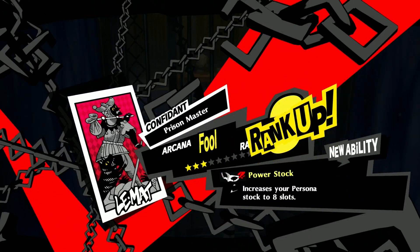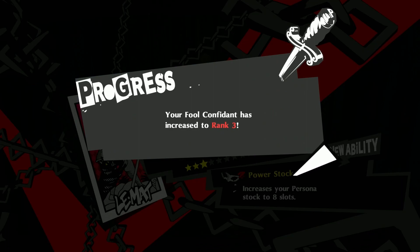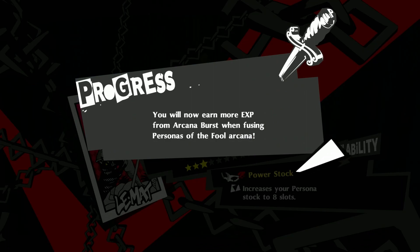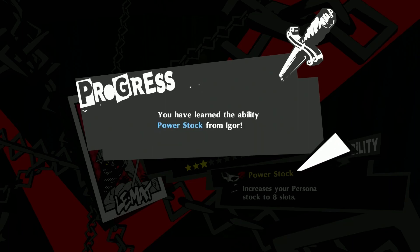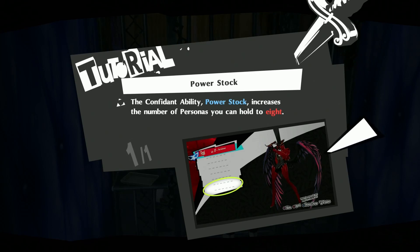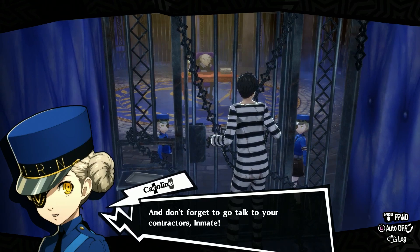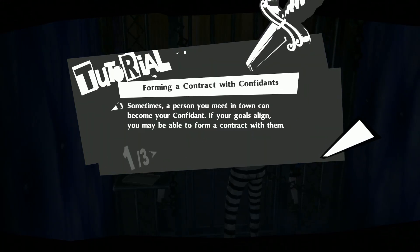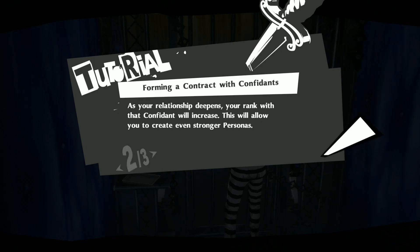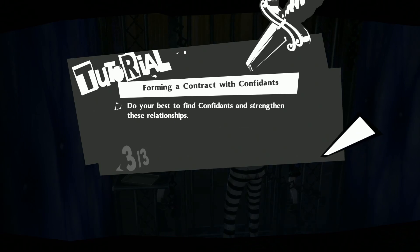Rank 3 — ranked up! Increase your persona stock to eight slots. Your fool confidant has increased to rank 3. You will now earn more XP from arcana burst when fusing personas of the fool arcana. You have learned the ability Power Stock from Igor. Power Stock increases the number of personas you can hold — up to eight. The time has come, return to your brief moments of rest and don't forget to go talk to your confidants, inmate.